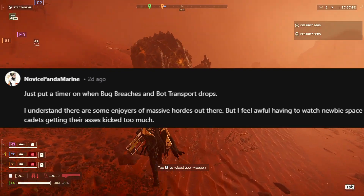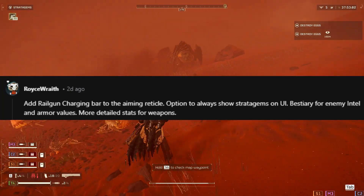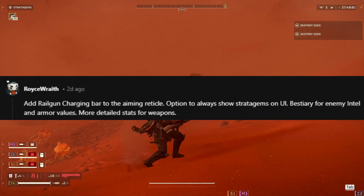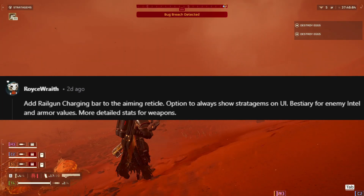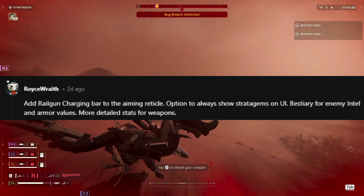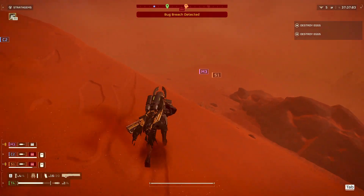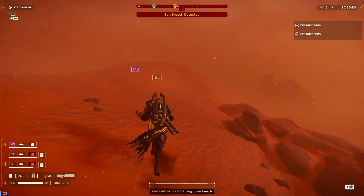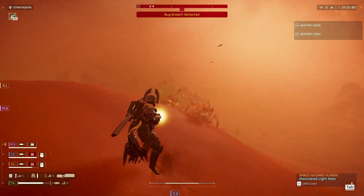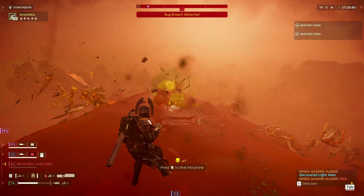Roy said: add a railgun charging bar to the aiming reticle, an option to always show stratagems on the UI, a bestiary for enemy intel and armor values — which I heard they had in the first game but haven't implemented yet — and more detailed stats for weapons. Before the game came out they were releasing screenshots with more weapon descriptions including recoil patterns, so hopefully they can bring that back.